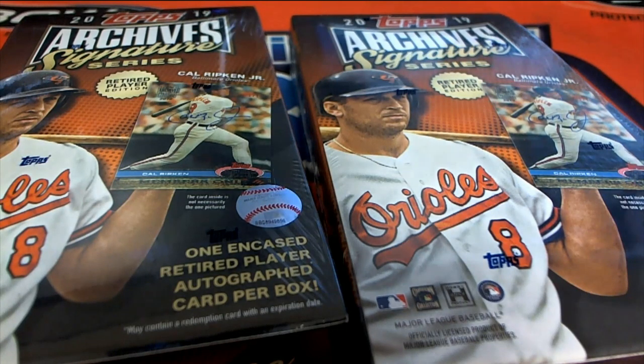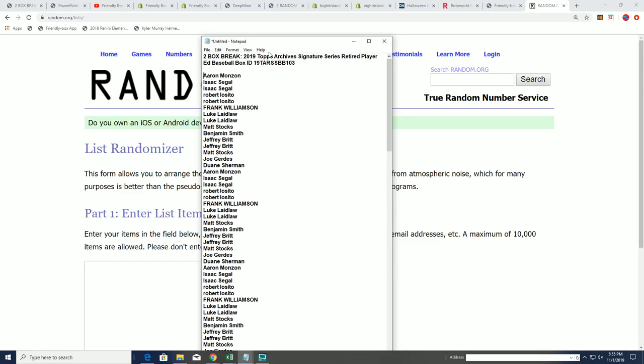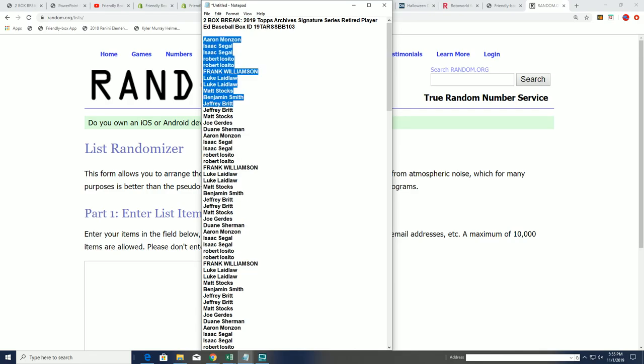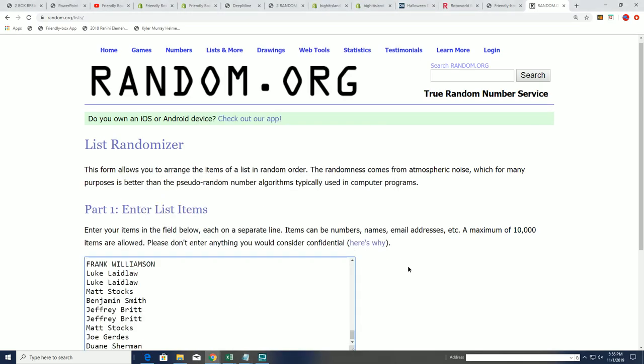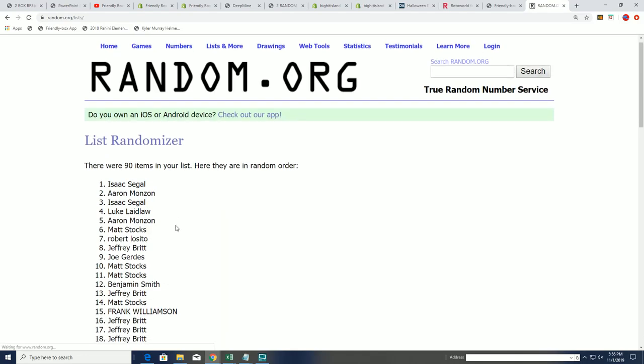There are 15 total spots in the break. There are gonna be two hits — as you can see, two boxes. Everybody gets six checklist players. So let's go ahead and do this. There should be 90 owners right here. 90 owners matches up with the checklist. We go to randomize the checklist — 90 on the checklist. Seven times through the random. Good luck in Signature Series Baseball.